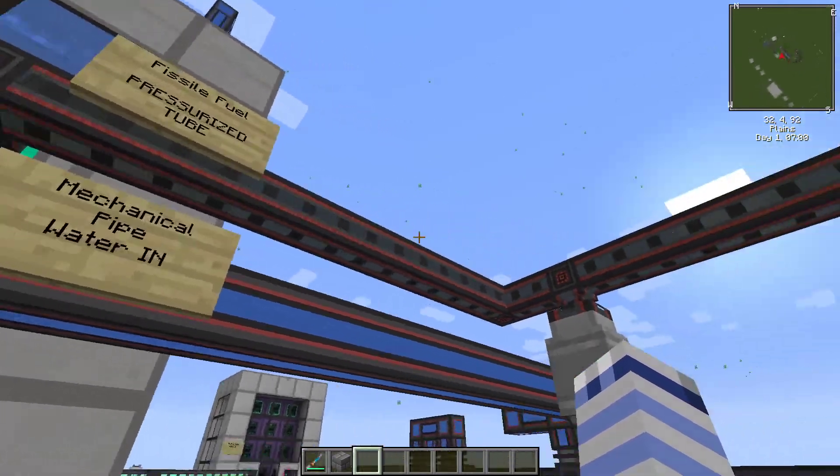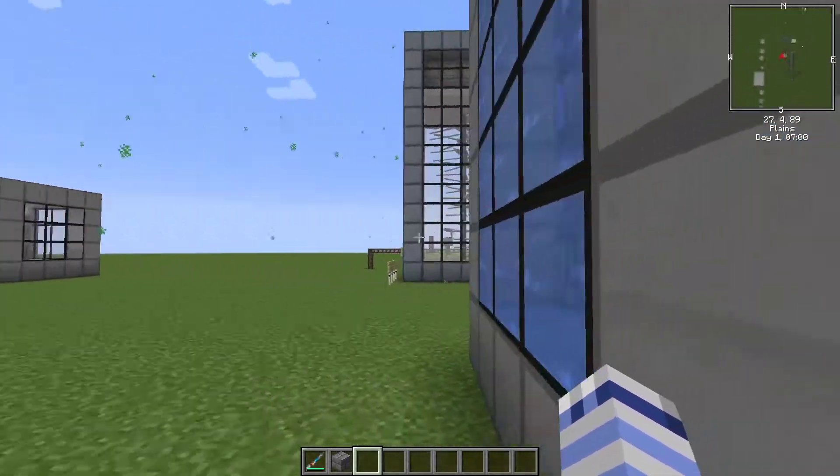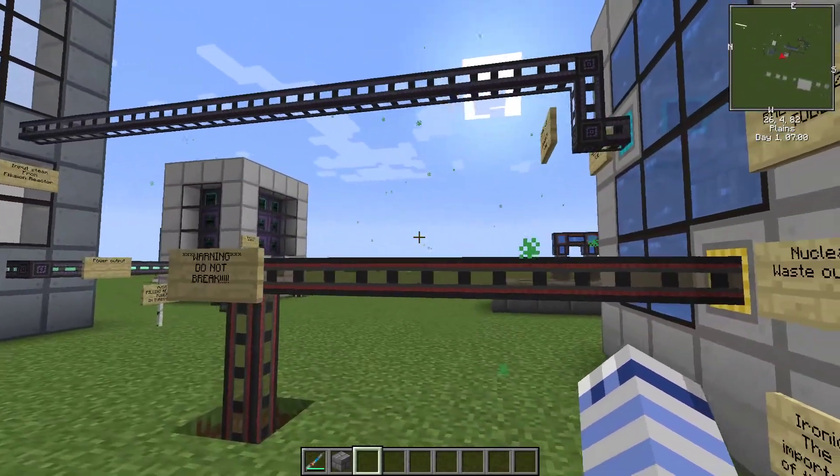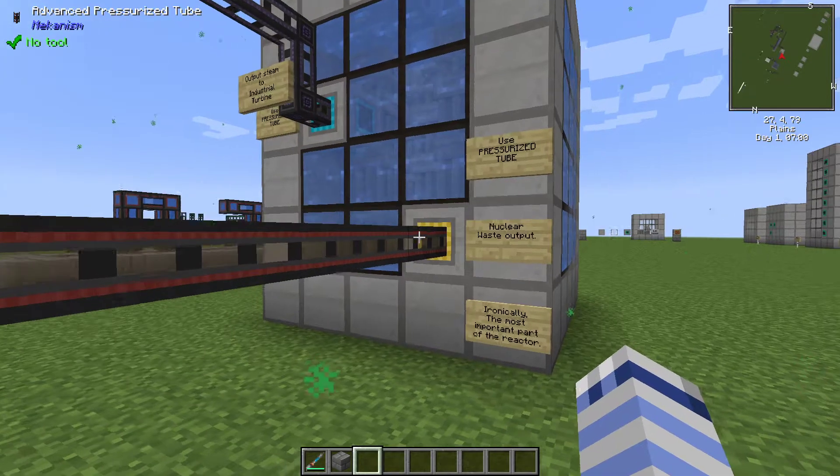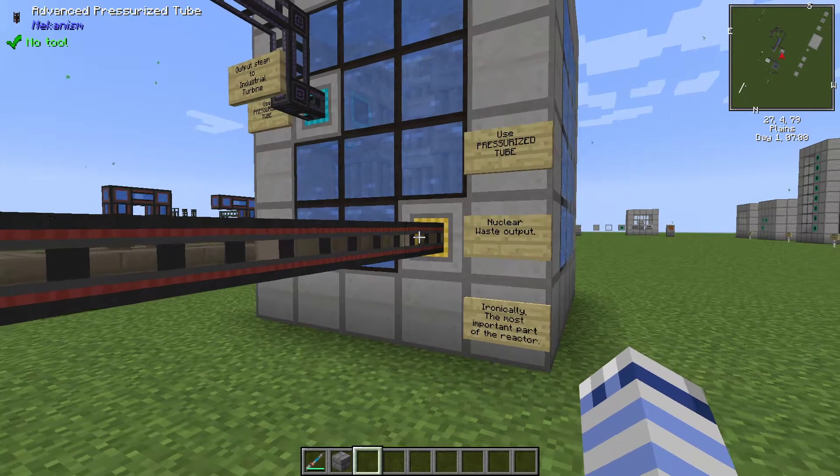Do not build your fuel production nearby. While the reactor operates you will get two outputs: nuclear waste and steam. The nuclear waste is the most valuable resource for endgame Mekanism.